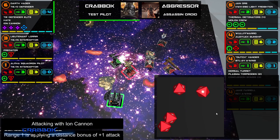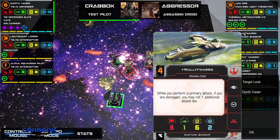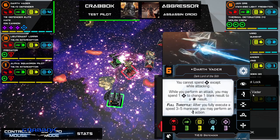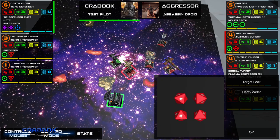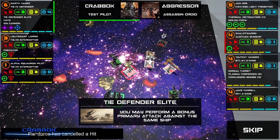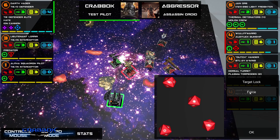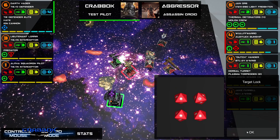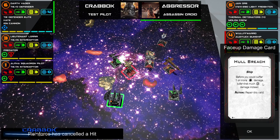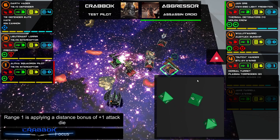Let's do it — Ion Cannon! I'm at close range, so if I just use Darth Vader's ability and spend a force, I just need to get an ion on him. I don't need more damage than that. Primary weapon front — I had to spend the target lock to do it. Let's force it up again. He canceled one, but before you would suffer damage — criticals instead. That's not bad.